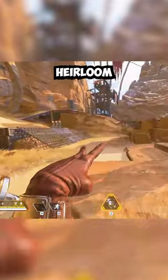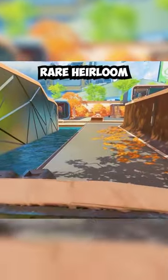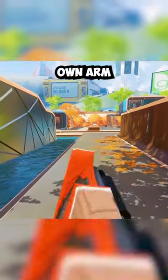Mirage might have the most iconic heirloom animation, where he pulls out a pork chop and slaps the enemy with it. Gibraltar's rare heirloom animation changes based on what skin you have on, as you can inspect your own arm shield.